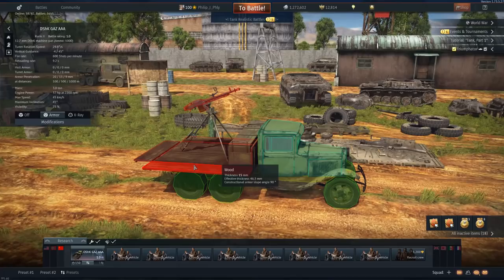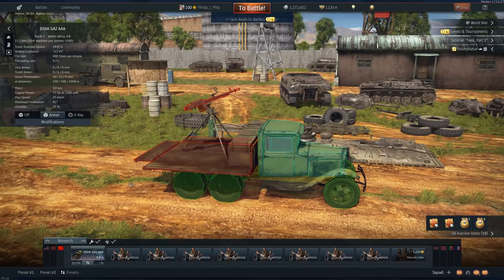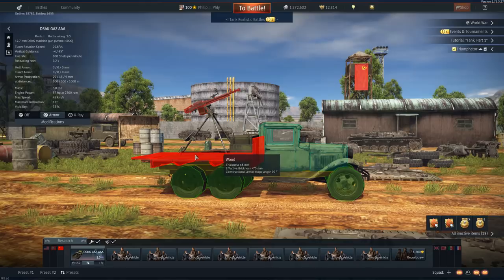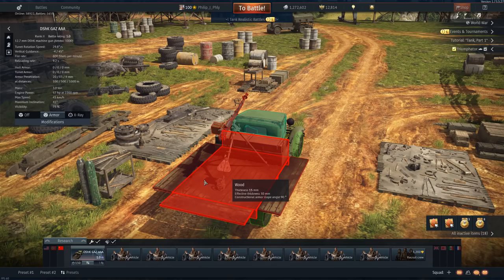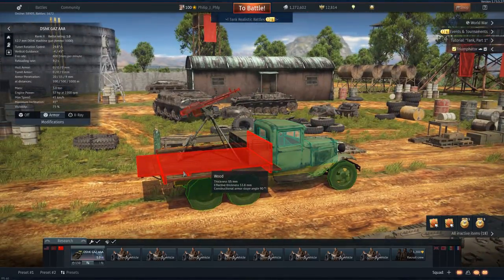Oh my gosh, look at that armor, guys — 15. Look at this, 75 millimeters. This might be the second most sophisticated weapon system in the game in terms of armor system. The Russians grow their armor, they don't manufacture it. This is Stalin wood — they grow it out of the ground.